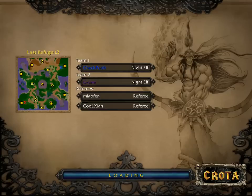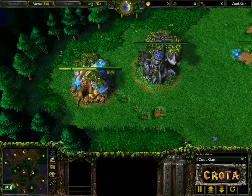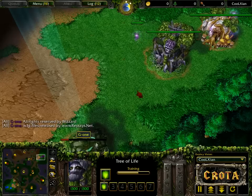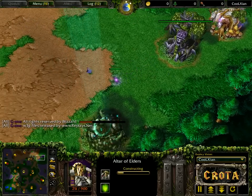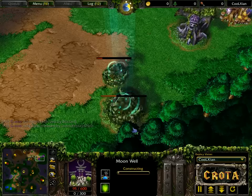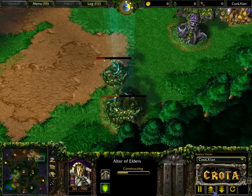We now go into game number two in the series: Alice versus Czech. Czech spawning as the blue Night Elf on the bottom left hand side of the map, meanwhile Alice spawning as the purple Night Elf on the top right. They switch positions from game one. We are on Last Refuge — there are no fountains on this map, so we'll see how these players play.